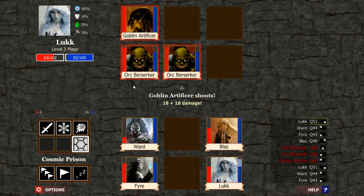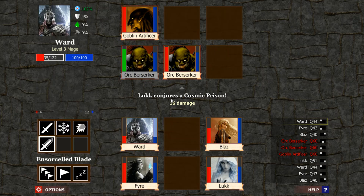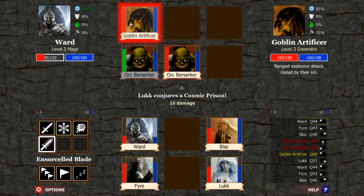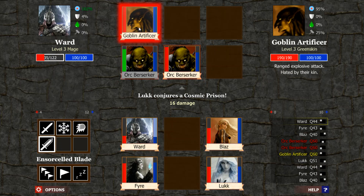Let's try to stun one of these guys. He's stunned — that's good. Let's definitely try to kill the Artificer or this Berserker. This is a tough one. Let's work on this Artificer. If we kill the Artificer, that could help us a lot. They only have 190, so we probably only have to hit three times. This Berserker is going to hit one of each — that's not too bad. We probably won't die from it.